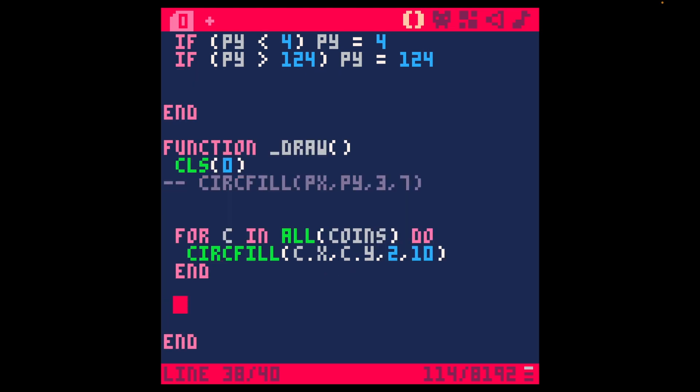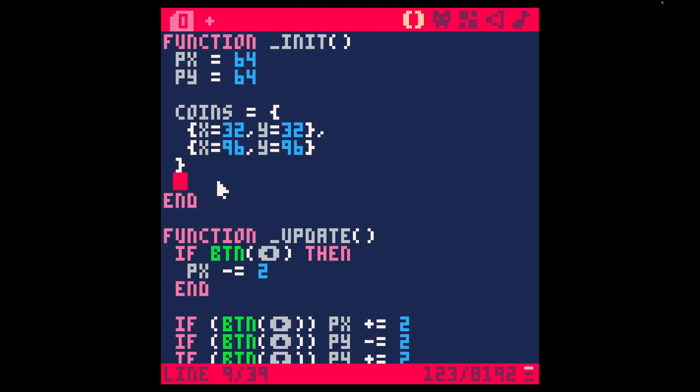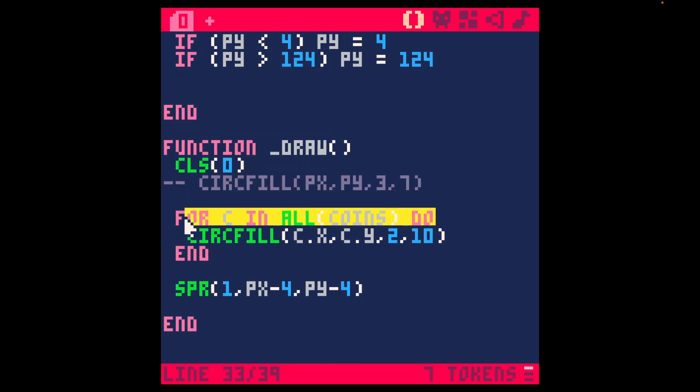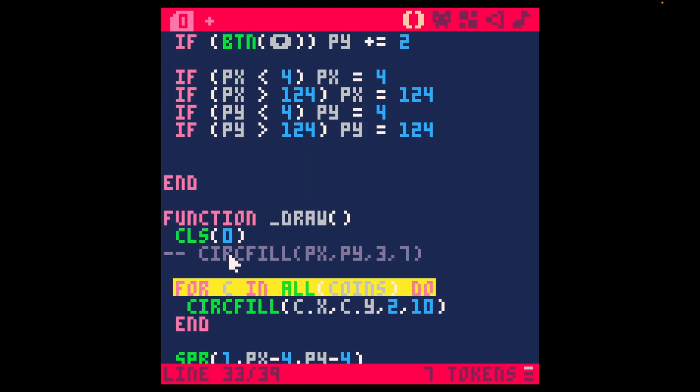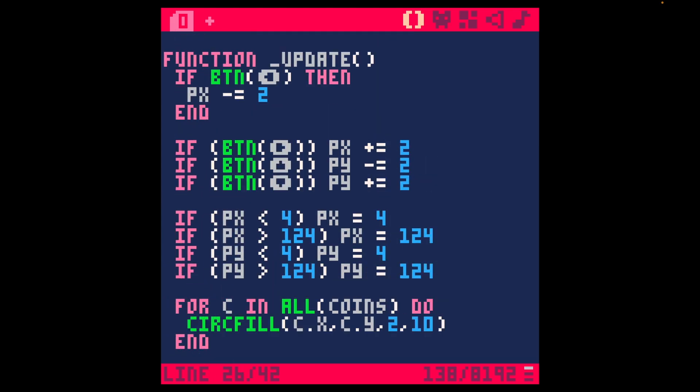To collect the coins, we're going to want to iterate through all of the coins again in the update section. We'll use the same 'for c in all(coins)' loop. First, in order to collect the coins, we need to see if the player is actually touching the coin. To do this, we're going to use the simplest type of collision detection — just pretend everything is a circle. There are no inbuilt functions for collision detection in Pico 8; you have to do everything yourself, but the math is pretty easy especially if we're doing circles.